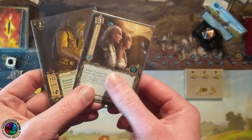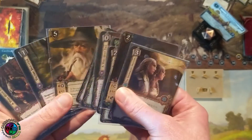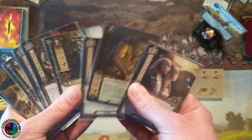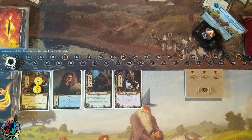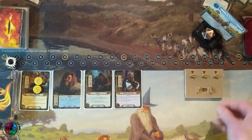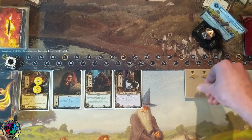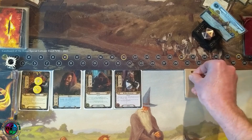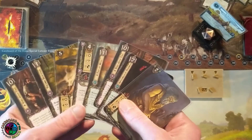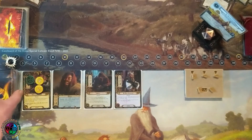Daron's Runes — let's draw two cards. Gladdening's Greeting — I can drop my threat by six; that's perfect. The only negative about hovering on stage one for a while is my threat might go up too much. I'll discard the Miner of the Iron Hills to Daron's Runes, play Gladdening's Greeting and drop my threat by six. So I have no more spirit resources — couldn't cancel a treachery if I wanted to. I really don't want to get to seven progress.